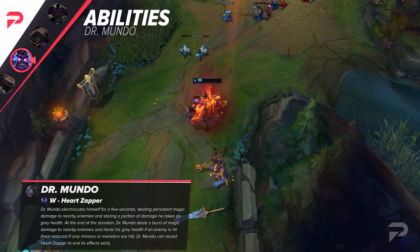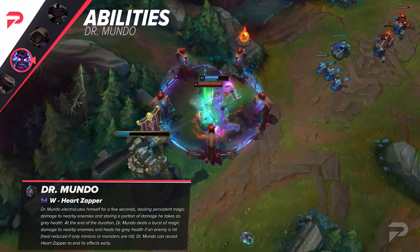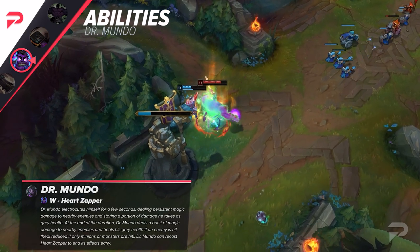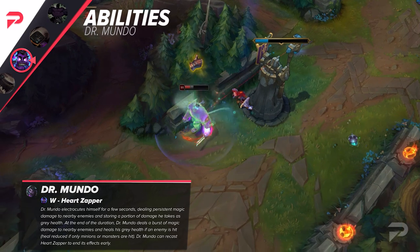The previous version of Mundo simply turned on W and ran at you with no discrimination. Now, timing the first cast of W before taking huge bursts of damage to store a ton of gray health, and then using the second cast when you are as low as possible, gives Mundo players a bit of skill expression.